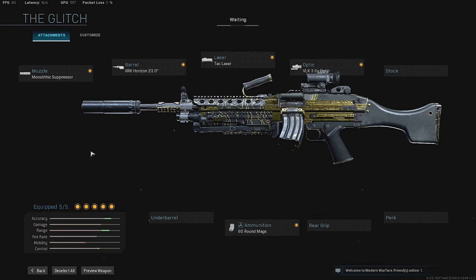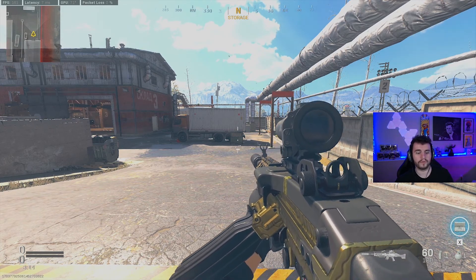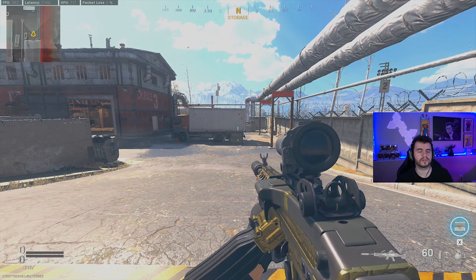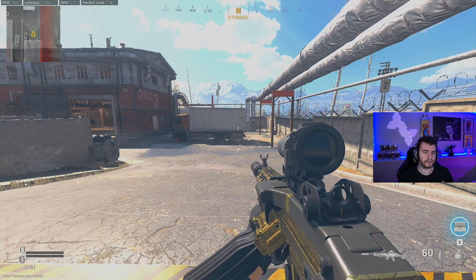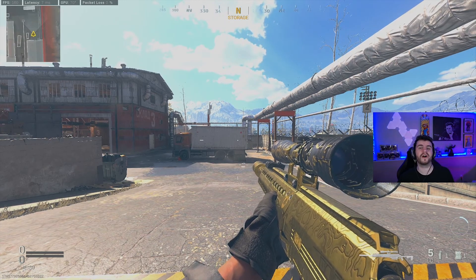The way I run my Bruen is slightly different than most players. Most people run the 26.8-inch barrel, but I've actually dropped down to the 23-inch. I found that the recoil penalty and the damage range you lose is basically negligible, and you benefit quite a lot from the movement speed and ADS speed from the shorter barrel. I use this as an AR replacement and I play a very run-and-gun style. If you prefer to sit back and play slower, keep the 26.8 — but if you like to play aggressive, try the 23.